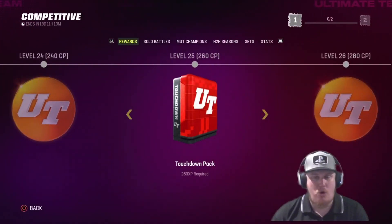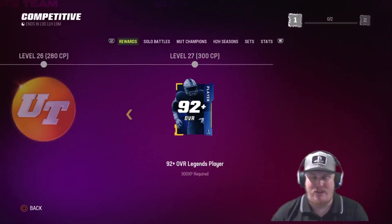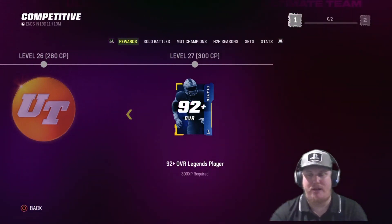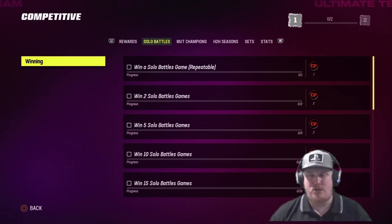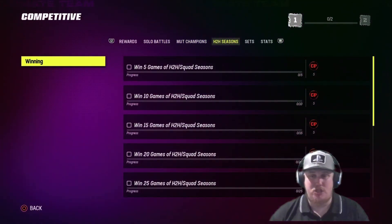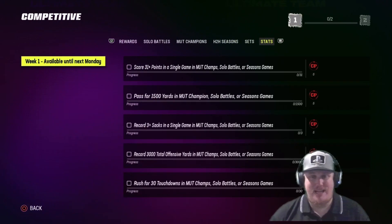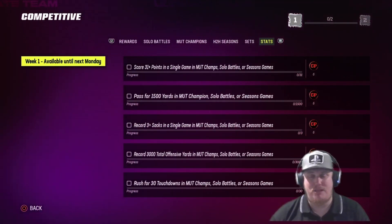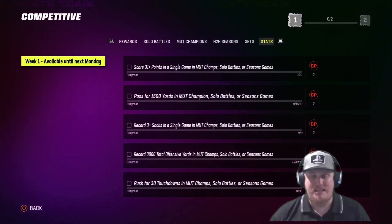Make sure you guys are running this competitive pass and getting this card. You've got more packs and more coin as you end the pass, and at level 27 there's a 92-plus overall Legends player — a real good shot at earning some players for your squad. Remember, you can play solo battles, Mutt Champs games, head-to-head games, squad games, complete a couple of sets, and knock out some stats. Every week — so on week two — we're going to get a new set of stats, so make sure you complete these stats before the week resets.